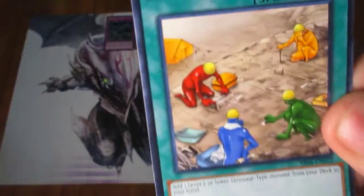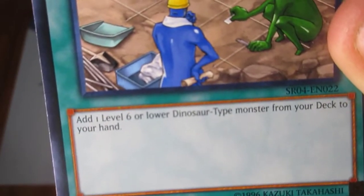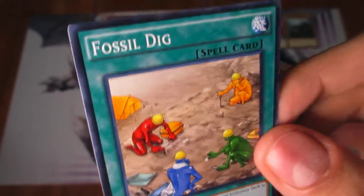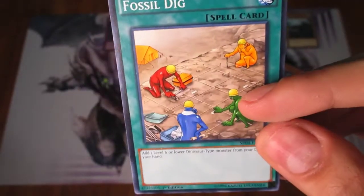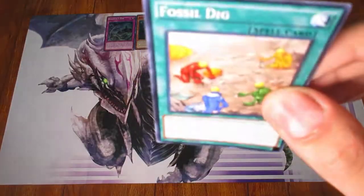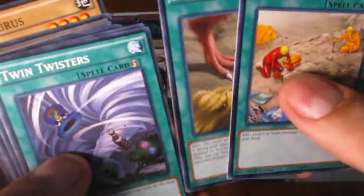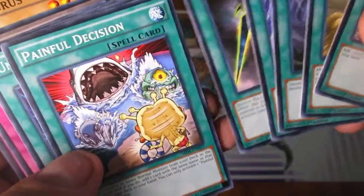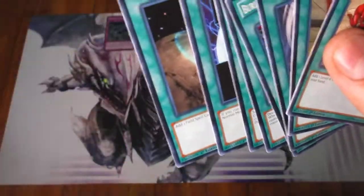For spell cards — Fossil Dig adds one level 6 or lower Dinosaur-type monster from your deck to your hand. It's technically better than Reinforcement of the Army, but it's not limited because there are so few good targets compared to Warriors. Big Evolution Pill. Twin Twisters. Barrel Behind a Different Dimension. Swords of Concealing Light. Painful Decision. Unexpected Dai. And Terraforming.